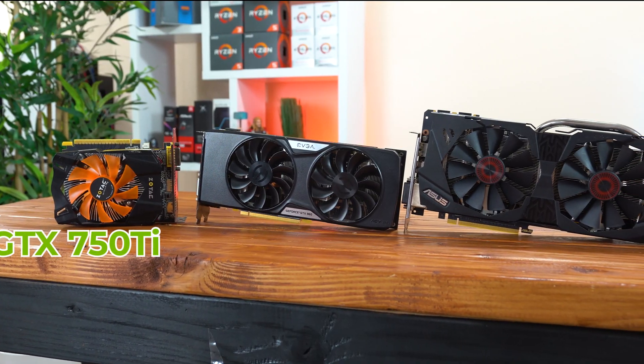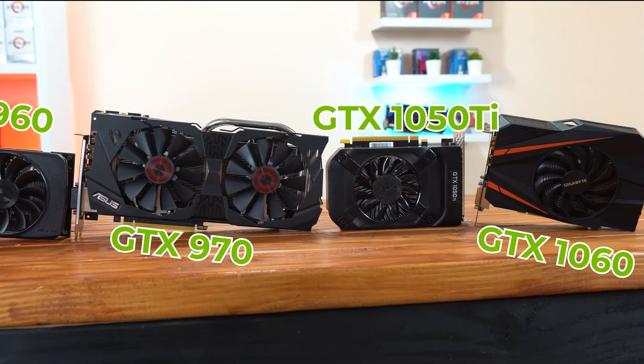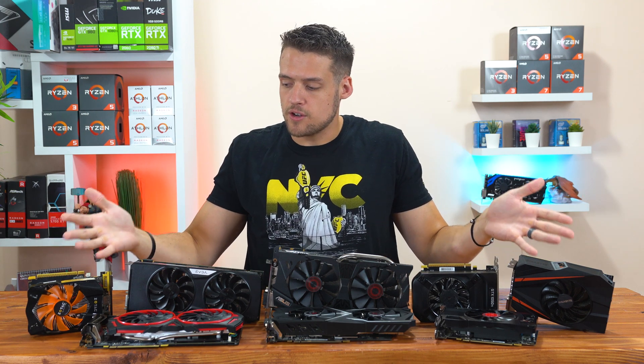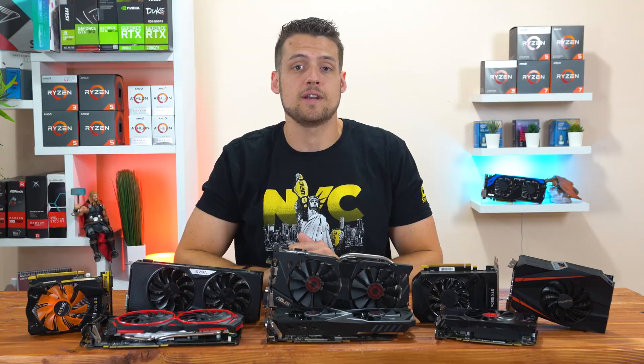Switching to the Nvidia side, we have the GTX 750 Ti, GTX 960, GTX 970, GTX 1050 Ti, and finally the GTX 1060. I'm really trying to get the newer, but still budget graphics cards here in this lineup, especially before all these new games come out, so please keep letting me know down in the comments what GPUs you want to see in this series.